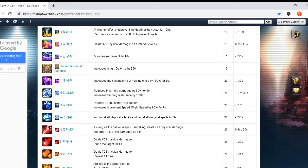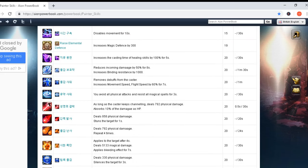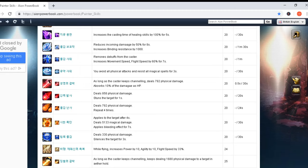Another skill removes buffs from the caster and increases movement speed and flight speed by 60% for seven seconds. Cooldown one minute, cast time zero seconds. I hope you are noticing that most cast times are zero seconds — this is really important for any class, especially for Painter. Another skill: you avoid all physical attacks and reflect all magical spells for three seconds. This is still level 20, cooldown is 30 seconds only and cast time zero seconds.